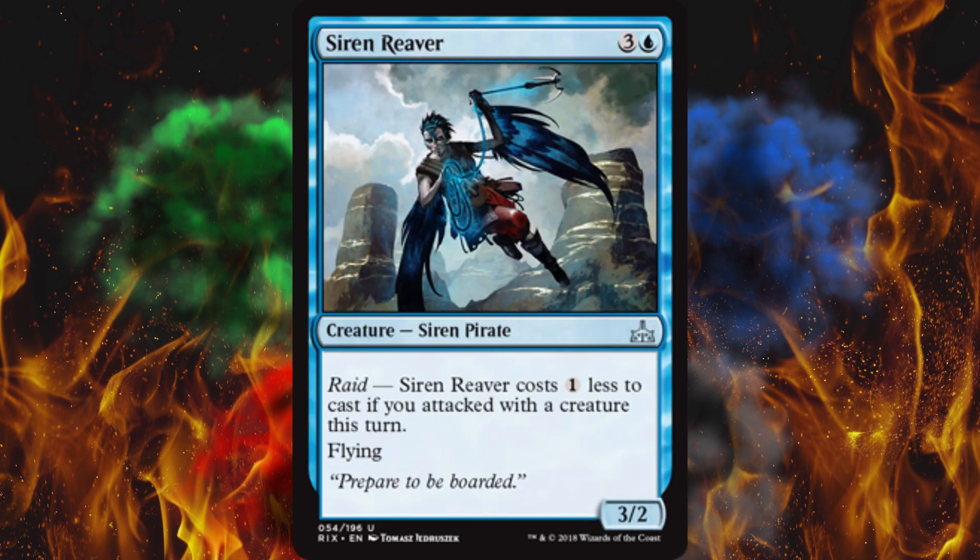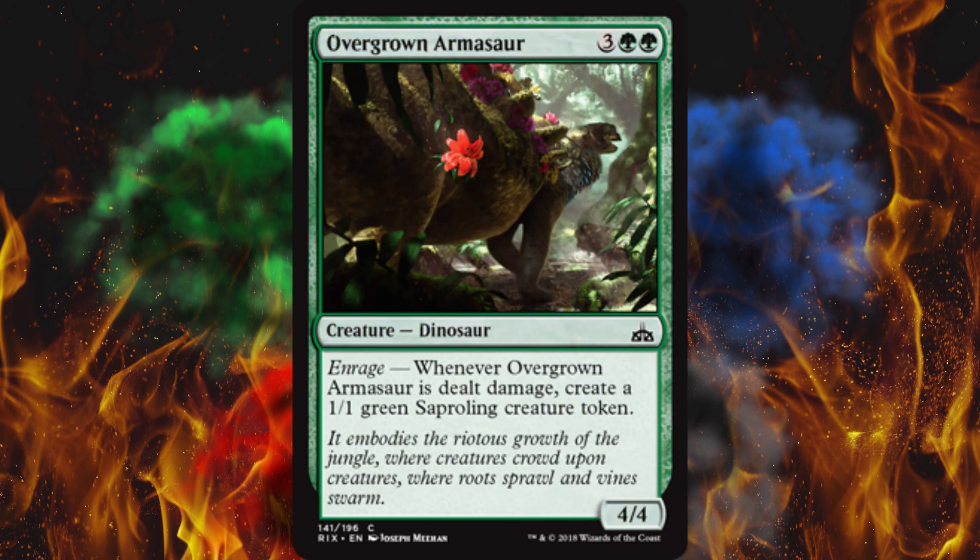Overgrown Armasaur — enrage: whenever it's dealt damage, create a 1/1 green Saproling creature token. I love Saprolings. It's a 4/4 for five. It doesn't strike me as one of the better enrage creatures — on curve ends at four, and for five you better win the game, but this doesn't win the game. Meanwhile, Majestic Myriarch costs five, and I just leveled somebody with a 14/14 flying double strike Myriarch today at FNM.